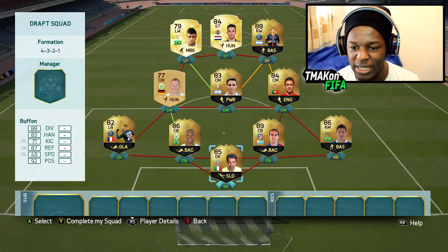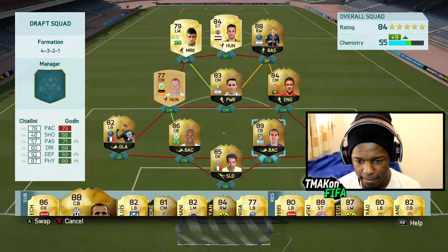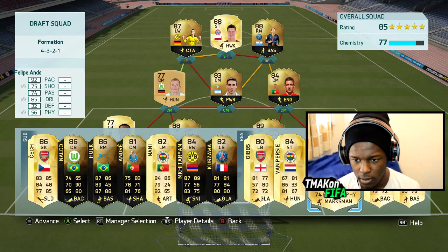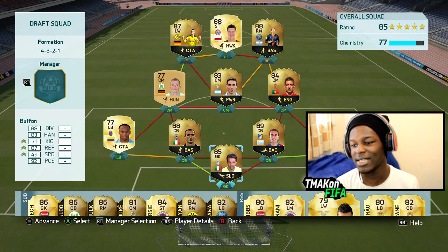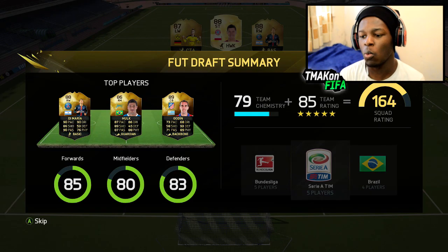Now using the Spin the Wheel method, this is the team I've been given. I'm going to auto-complete the team, change things up to maximize chemistry, then jump into a game. After making the changes I can make, the team is sitting at 77 chemistry and an 85 rating. Picking an Italian manager gets us a team rating of 164 — let's jump into a game.